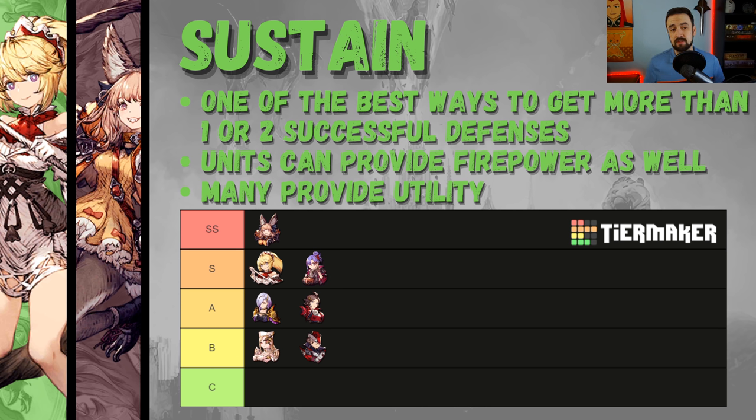Barely any of them are just healers. Let's talk about some of the best examples. You've got to start at the top of the list with Little Lila — she has instant cast heals, she has Full Life, which is one of the most important things to think about for sustain on defense, and she has instant cast damage too. Her ability to instant cast sets her apart from Ayaka, who's probably her closest competitor in terms of healing.